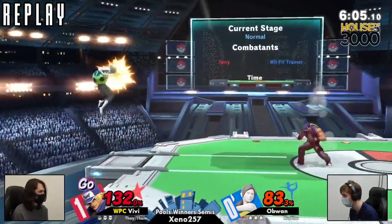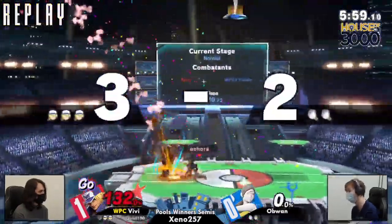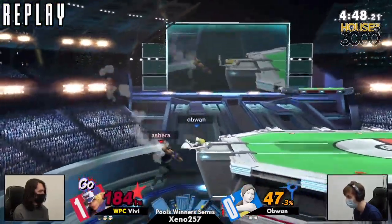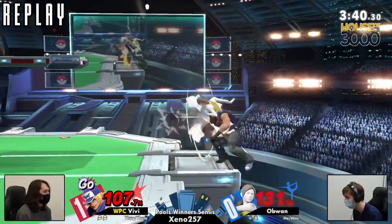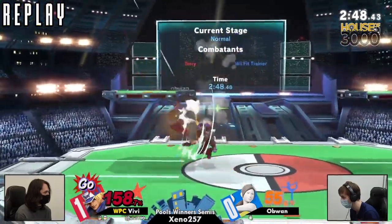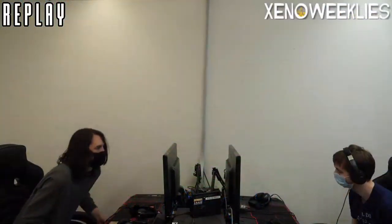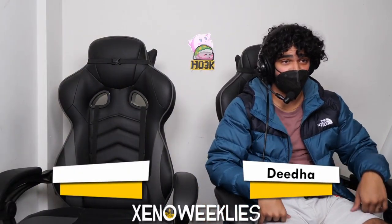Vivi takes the set 2-0. Ob One was just not able to win those scramble situations, and playing ledge-heavy just wasn't enough. He did put on a great showing though — game one was immensely close, could have gone to either player. Unfortunately just playing too aerial-heavy, trying to back air that power geyser, got stuffed out for it. Good sportsmanship — that's what I call sportsmanship right there.